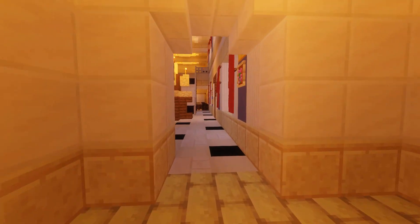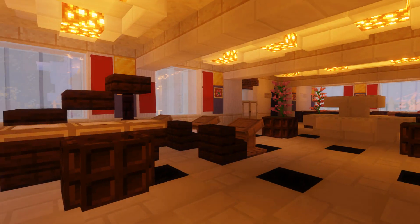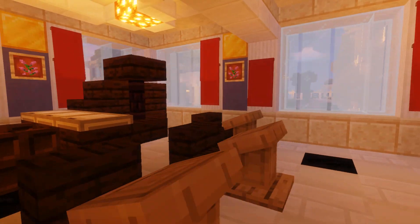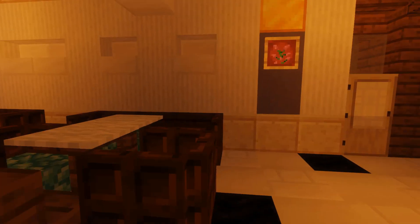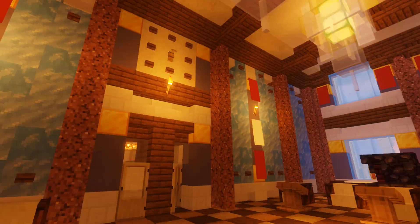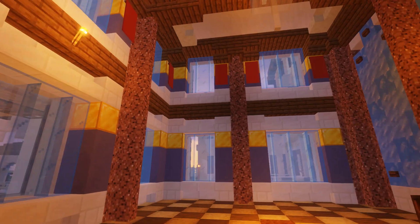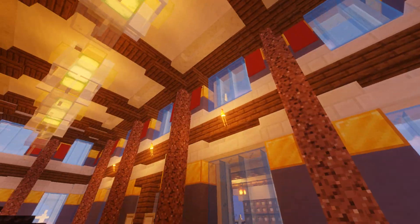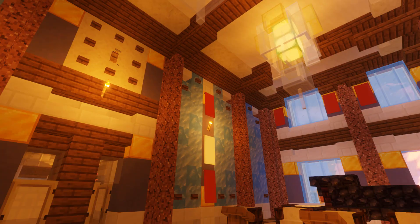Walking over here we get into the public areas. This is like the reception area with an orchestra stand over here to entertain the guests, a fountain in the middle, and a lot of seating. Now we get into the main attraction - the ballroom. As you can see it's absolutely massive. It's inspired by the Hall of Mirrors in Versailles with a lot of mirrors and many windows as well. There's obviously an orchestra stand and a lot of space for dancing.